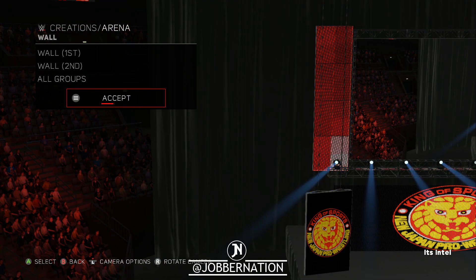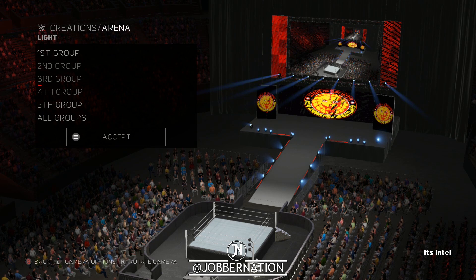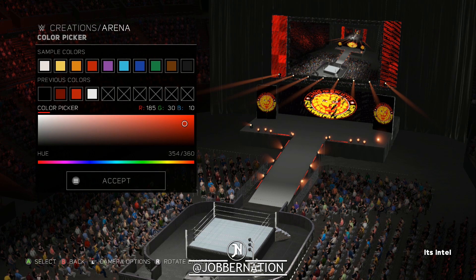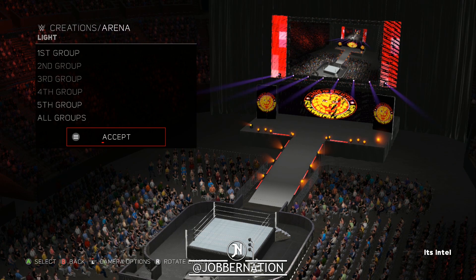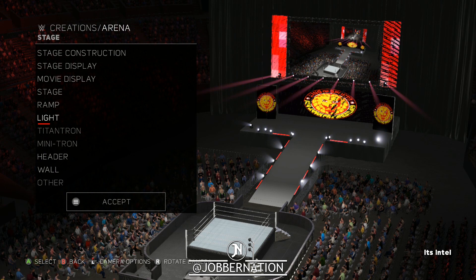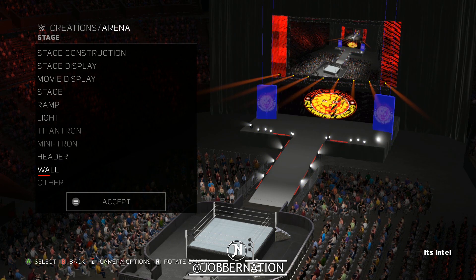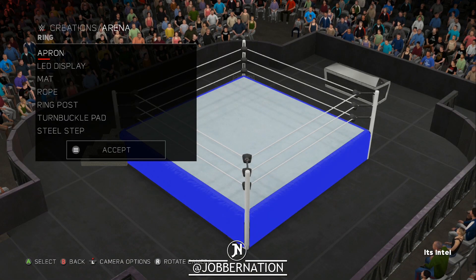I think we've got enough red. I'm going to change the lights to red — we've got two groups there. Okay yeah, I'm going to change one of them — I think that top bit, these are gonna be white and then the top bit will be red. I wish they would point down a little more. Walls — we're good on walls. We're good on everything. Let's get to the ring — this is the part I was looking forward to.